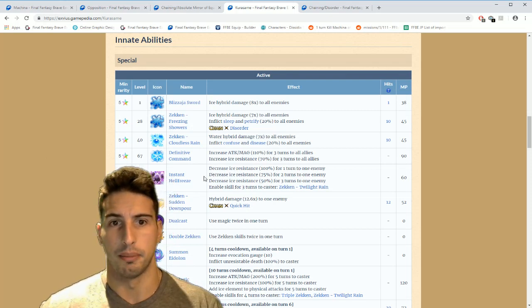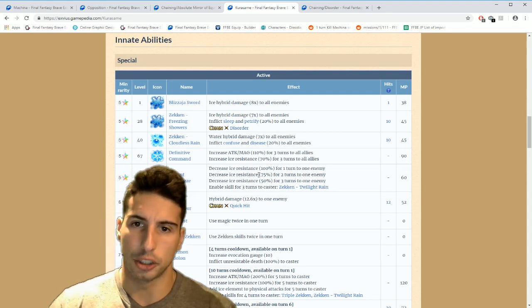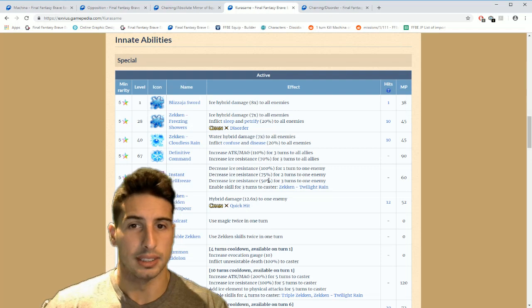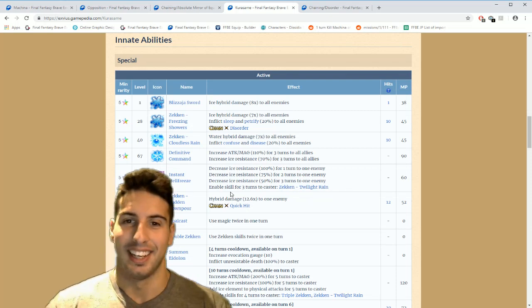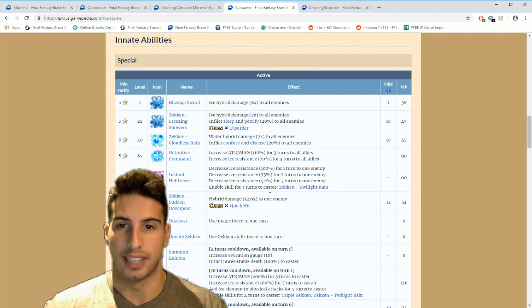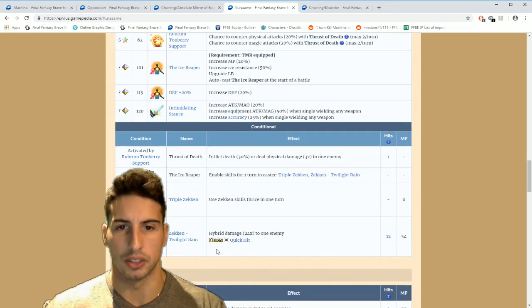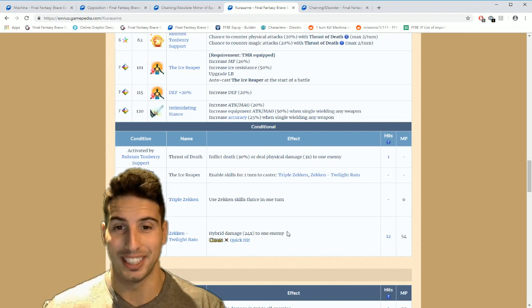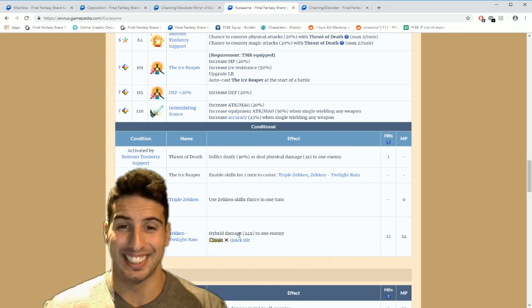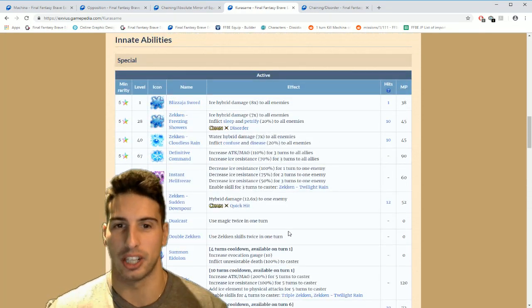Then the good move where you can make him do a lot of damage — Instant L Freeze. You have a chance to decrease ice resistance 100 for one turn, 75 for two turns, or 50 for three turns to one enemy. It also enables skills for three turns to caster — Zicken Twilight Rain, which is hybrid damage with a 24 times multiplier to one enemy, and it chains with Quick Hit. That's insane — 24 times multiplier to one enemy.